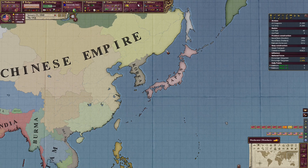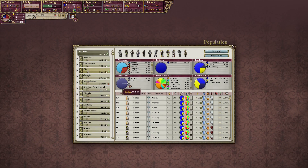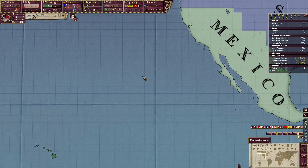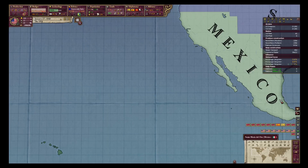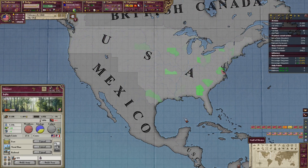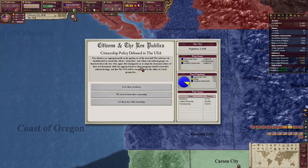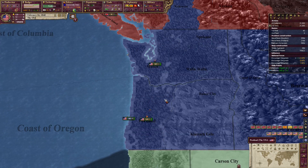If you would normally declare war in a mod like HBM or something it would reduce your immigration attraction, but here it doesn't. So you'll normally get the events — nothing. If you look at your modifiers — nothing. If you look at your migration it's still coming. People are still moving into your country even if you're at war, which makes playing in the Americas more fun because you otherwise have nothing to do.